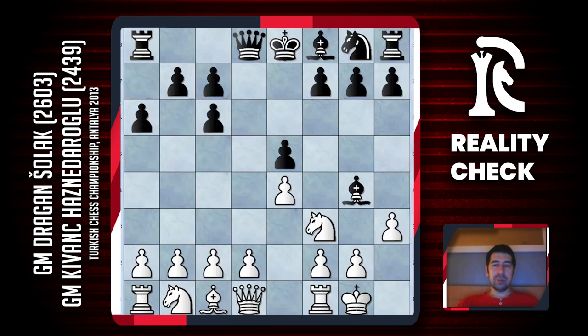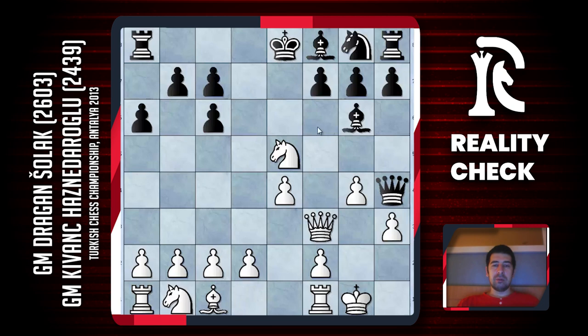After h3 black has two possibilities. It is not really that great to take on f3 — white got what he wanted, has some small advantage, and will probably try to organize f4, have a stronger center and some chances to attack on the f-file. Generally this position is pleasant. Black can either play Bh5 or protect the bishop with a pawn. After Bh5 white has to go for g4, Bg6, and Nxe5. This is a very interesting line and after Carlsen used it, it became quite popular.